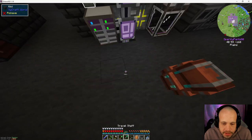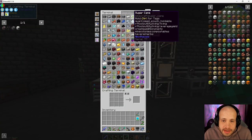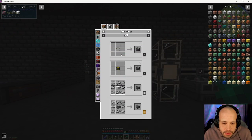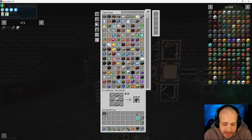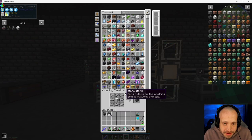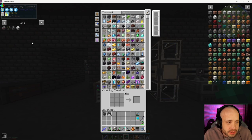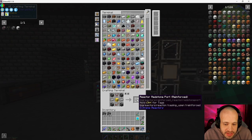We've got enough graphite, steel, and iron. I hope to be able to build what we needed to do. I think we worked it out — we need 87 of these bad boys. That's a stack. We need three of these, and I think I made the other stuff already.